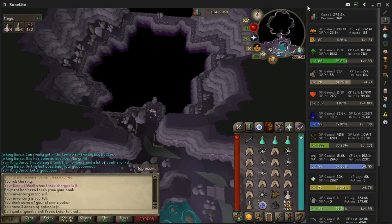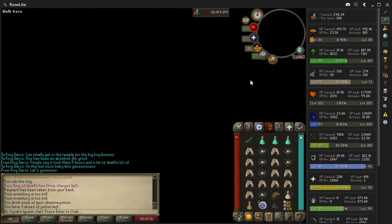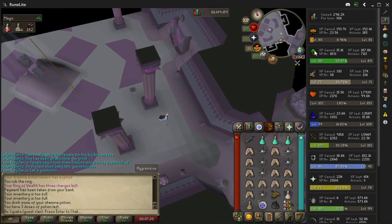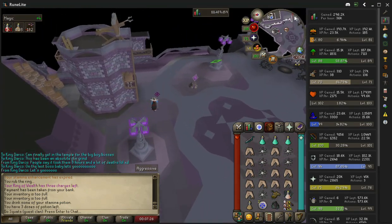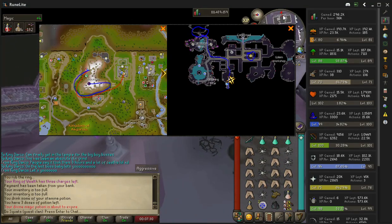What's up everybody, let me show you my experience at the Whisperer in budget gear. To get there, the fastest way is to use the Lassar teleport and run from Ice Mountain. If you're not on Ancients, use a combat bracelet to the monastery and then just run over — I'll throw up snips of the fastest routes here.